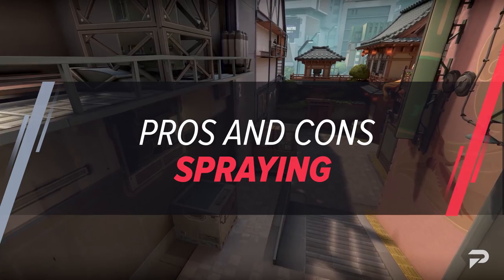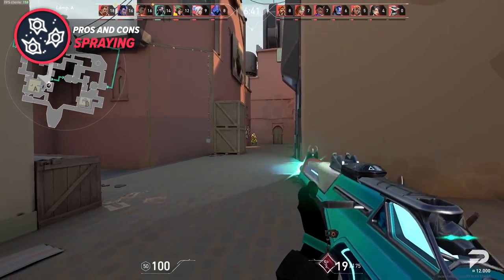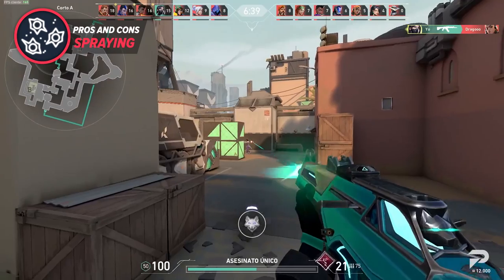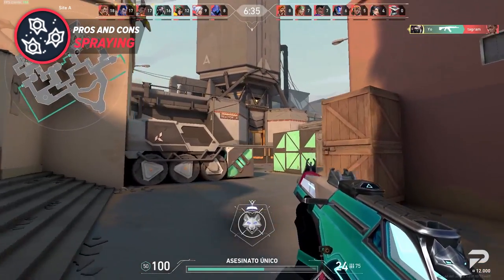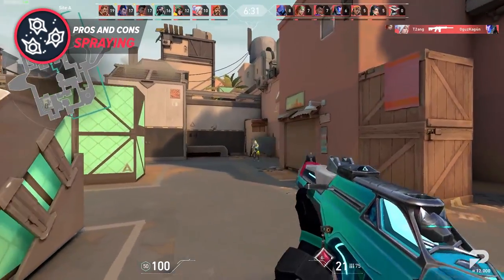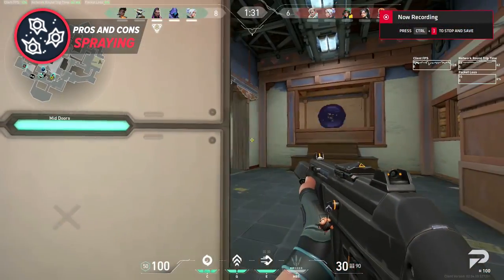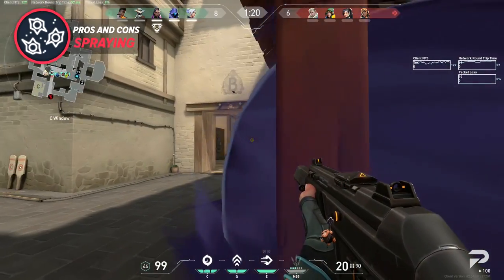Spraying is by far the easiest way to secure a multi-kill out of the three. Hitting a one-tap is challenging enough, so now try to do that with multiple enemies coming at you to trade — you probably won't get multiple kills in that spot. Spray transfers are an art in themselves, with crazy spray downs often making it to the top of Reddit or into highlight videos. In my opinion, spraying is the most consistent style of the bunch, as you don't have to rely on your aim being extra crispy or your counter-strafing being perfect.